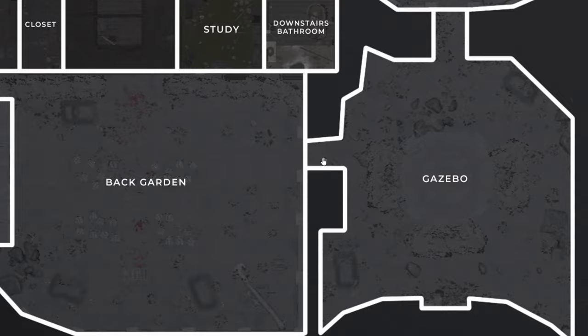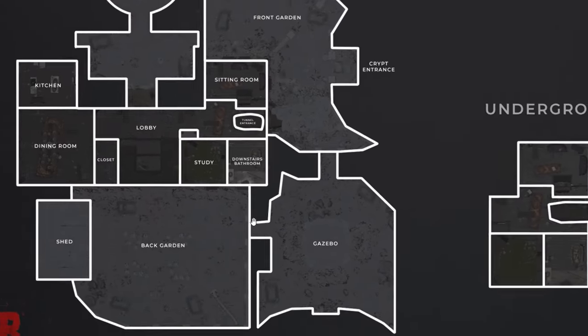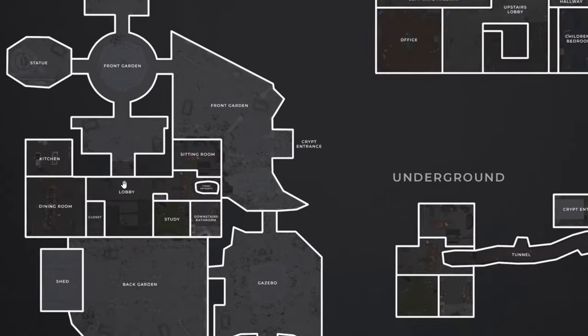To the right of the back garden is the gazebo. So that covers the ground floor.